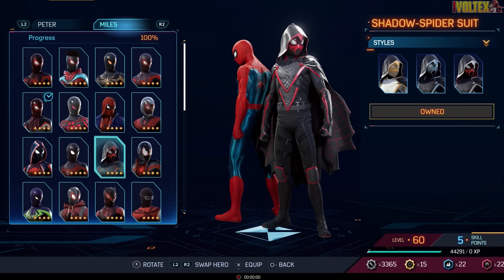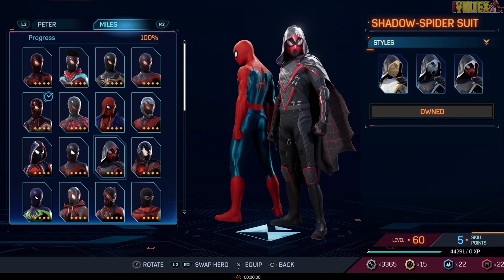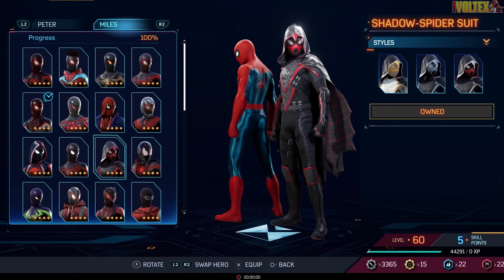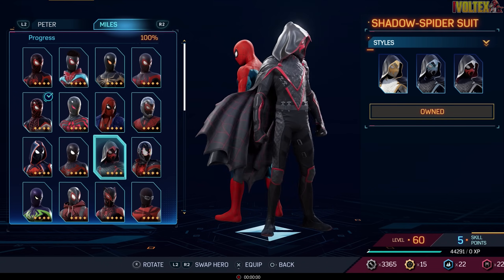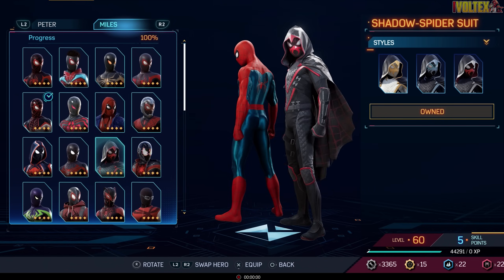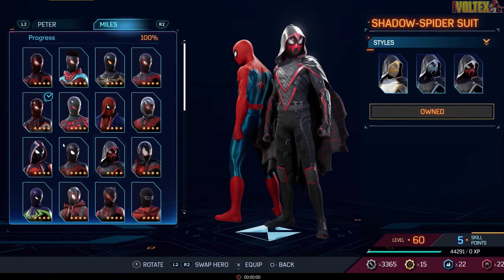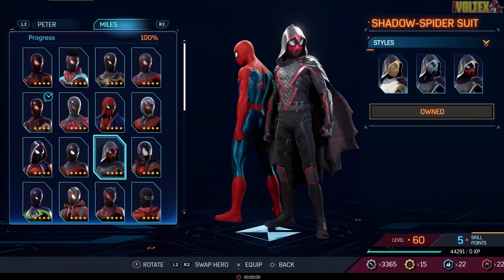The Shadow Spider Suit — God, it looks good. In the comics he doesn't actually have lenses because his eyes are part of his face, but Insomniac's redesign with lenses makes it look even more menacing. He's got a cape — my boy is basically Batman. Look at the cloth physics; it looks super nice. No spider emblem in sight but there's a spider in his face going down his neck, so we're good. Definitely one of the best suits.